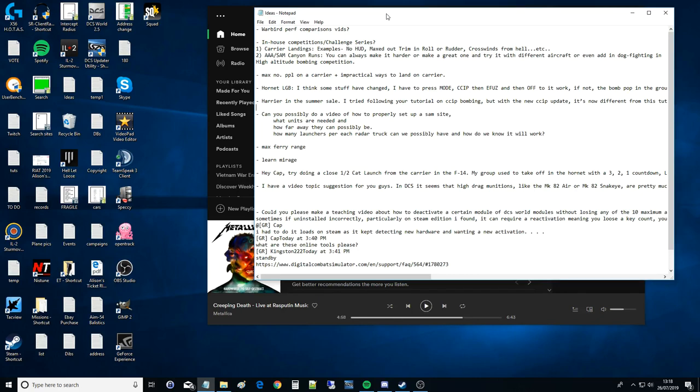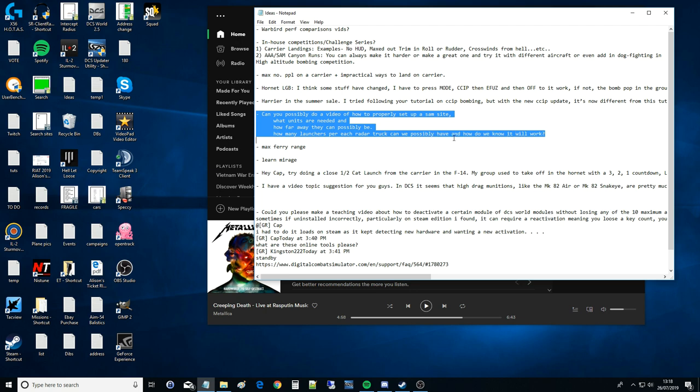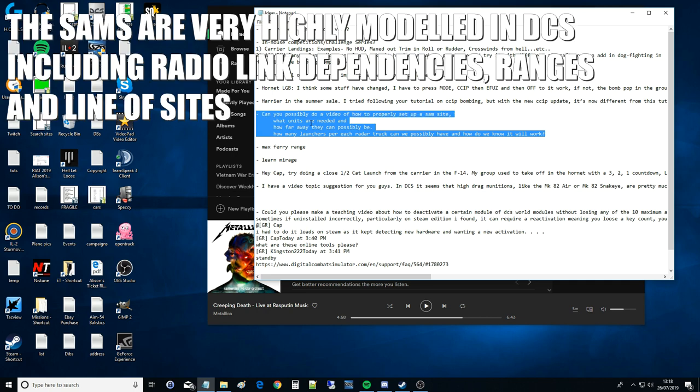Hello everyone, I hope you're all doing very well. So I'm working my way through my list of viewer requested videos and today is one that I'm not looking forward to, but we'll just get on with it. The request is: can you possibly do a video of how to properly set up a SAM site? What units are needed? How far away they can possibly be? How many launches per each radar truck? And how do we know it will work? This requires a lot of understanding about the actual SAMs themselves to figure this out.